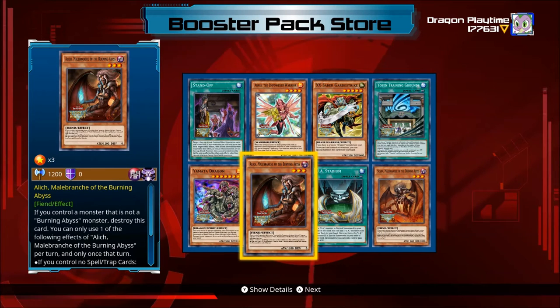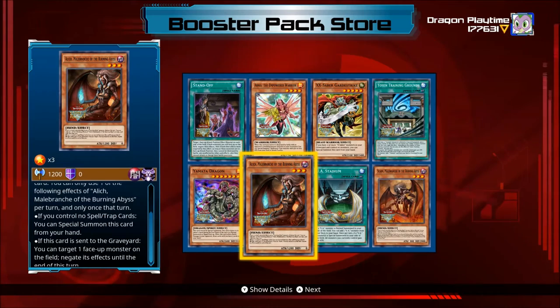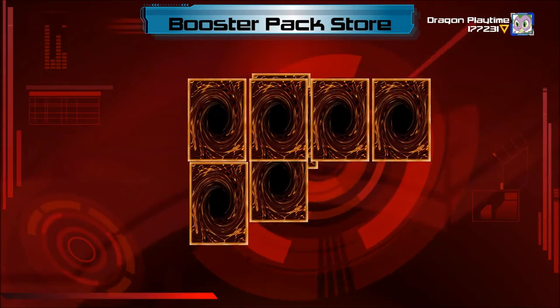There's a Scarm — I think that's the one I got before. This is the one... yeah, it's like — maybe just run one of him. I mean, you've got Breakthrough Skill.